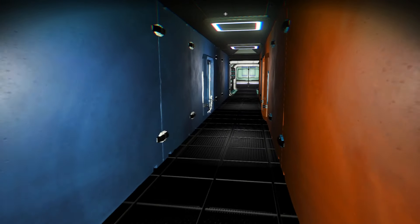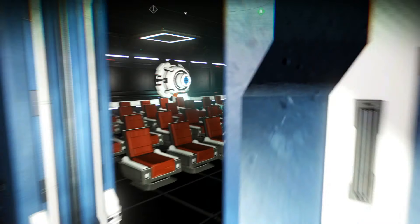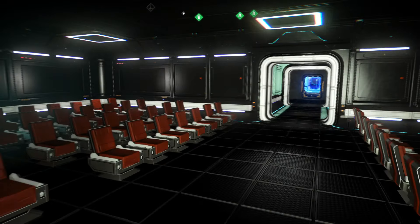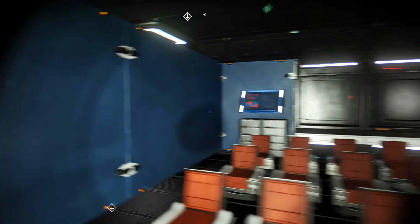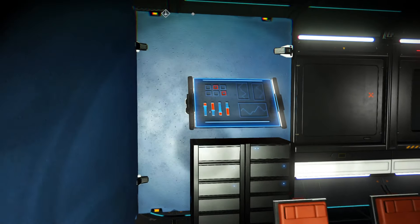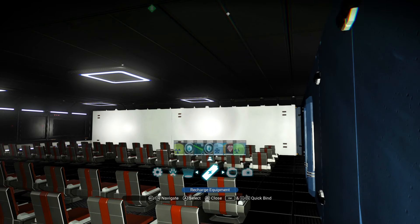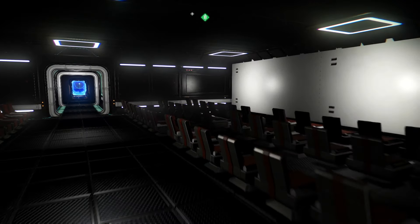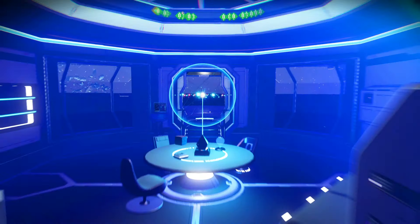So here we have two cinema screens. We might have some DVDs or whatever put on these shelves. Lots and lots of seats, and we've got the little computer in the back there to put a movie on, which will project out of there. If I turn my torch off for a second, you'll see it's actually quite dark.